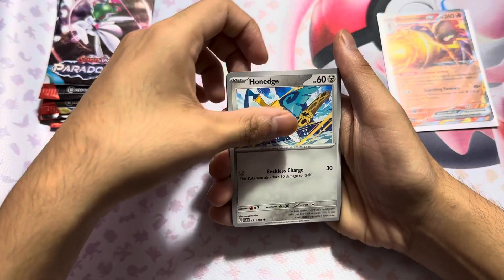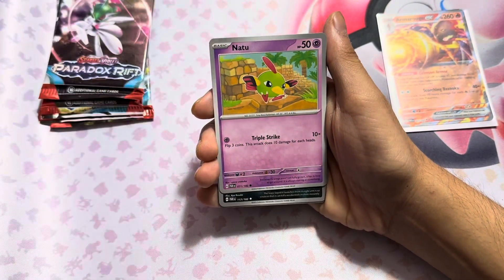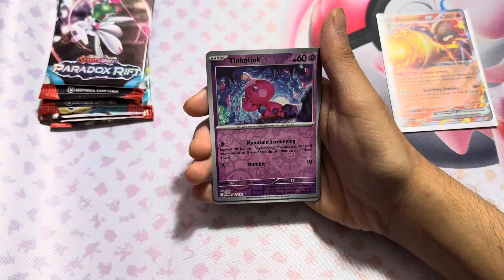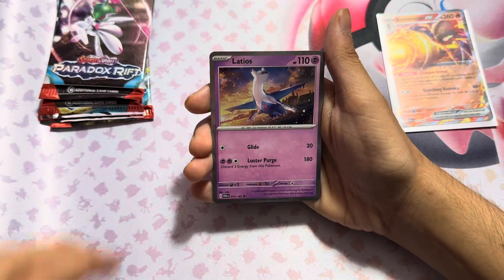We got a Hone Edge, a Horsey, Joltik, Natu, Garbador, Energy Capsule, Screamtail, Tinka Tink, and a Latias.